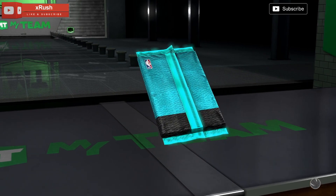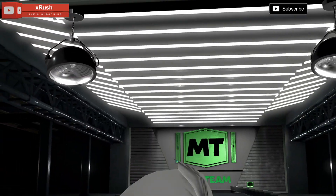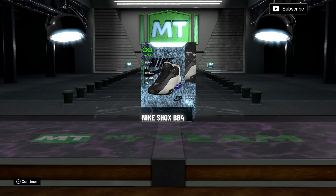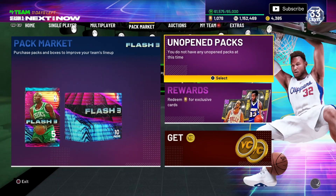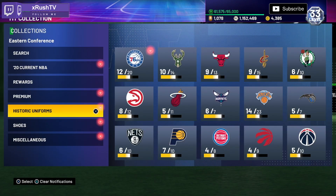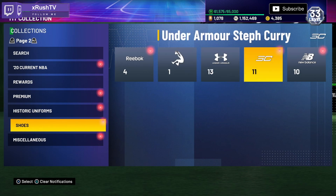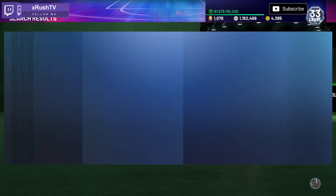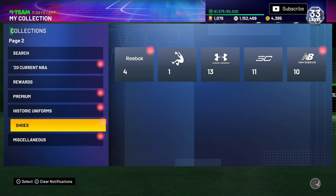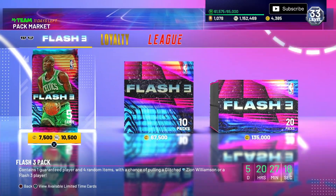I've actually had pretty good luck out of the shoe packs this year. Three-point shoes are always what you need. This one — oh yeah, that's Vince Carter's shoe, that's crazy. Let me check how much that Steph Curry shoe goes for real quick since it's peaked my interest. Nice — around 18,000 MT or so, we'll take that.